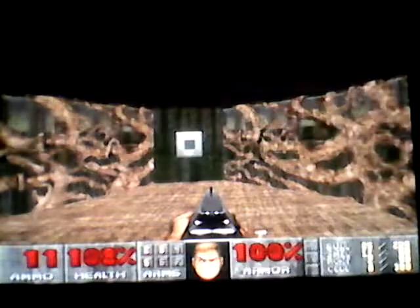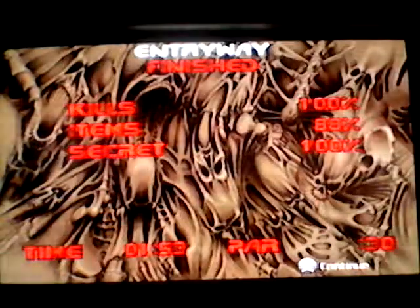Secret five is the rocket launcher — all the health bonuses are not the secret, but the rocket launcher is. And that is the entry completed: 100 kills and secrets. I don't know where the one missing item is but I'm not bothered because I'm not looking for 100 items.